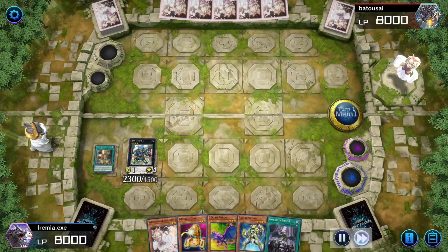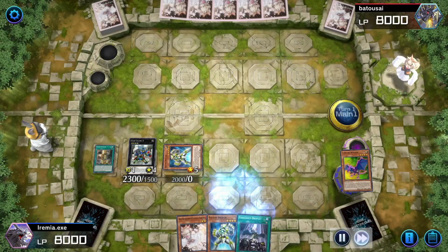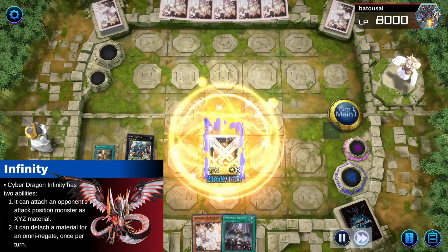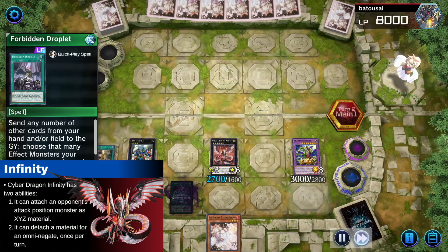We already have Galaxy Soldier in hand, so there is no need to go into Union Carrier and our Photon Orbital play. We are going to use Galaxy Soldiers to discard our ABC pieces, which is really good, and then go up to Infinity, so we get a negation and put our ABC pieces in the grave to summon out our Dragon Buster. We set a Droplet and pass turn.